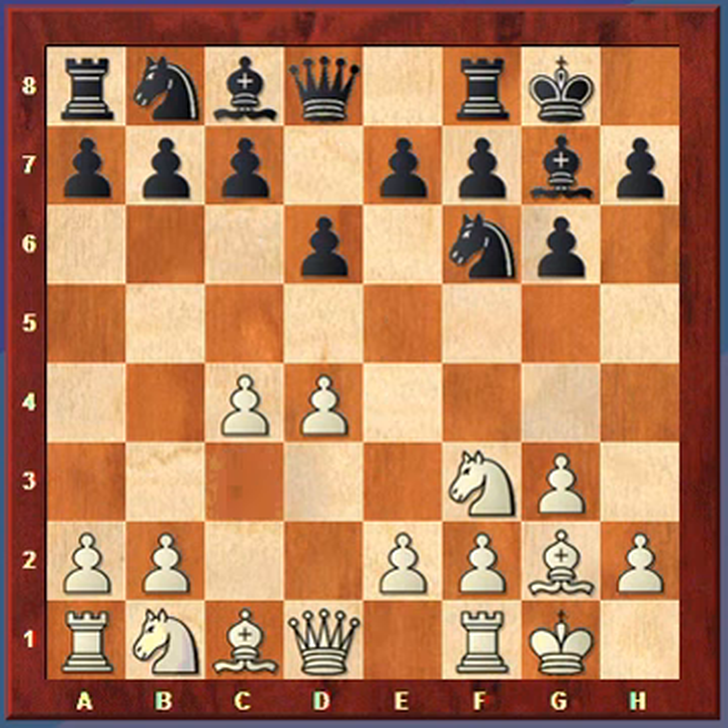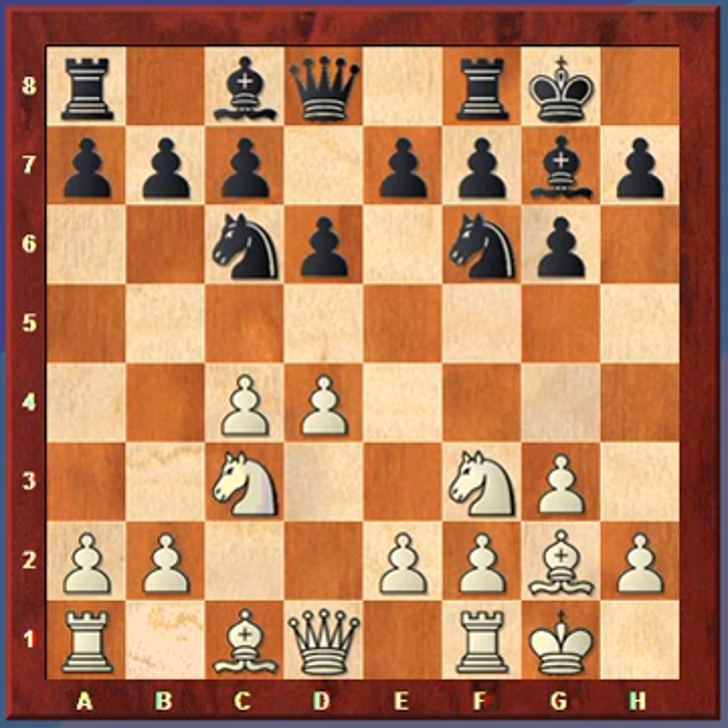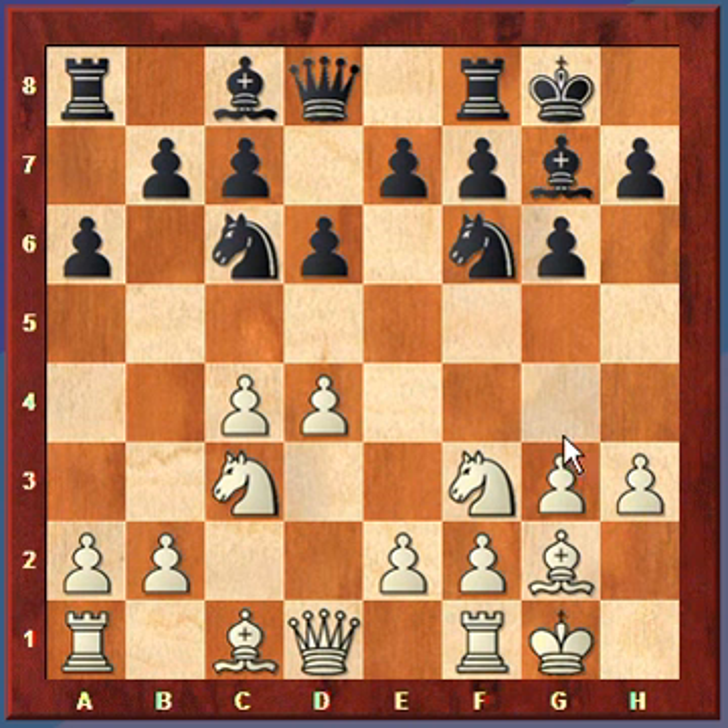Instead of knight on b to d7, Black could play knight to c6 in this variation, with some different plans. White will play knight to c3, once again preparing e4. Black plays a6 with the idea of playing b5. White plays h3 for similar reasons — helping to control the g4 square. Black plays rook to b8, which supports the move b5.